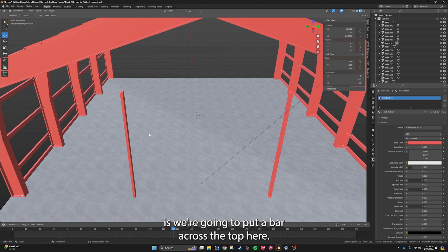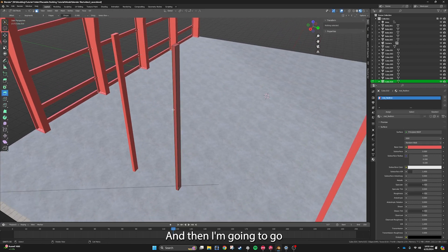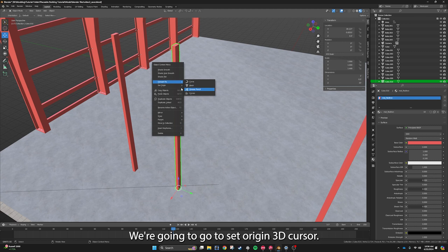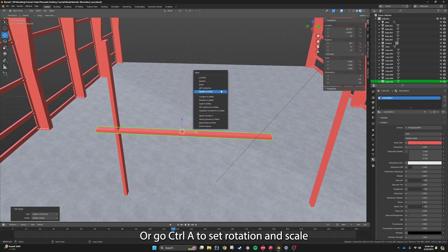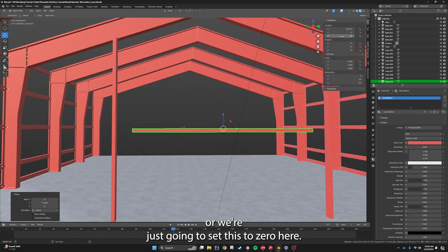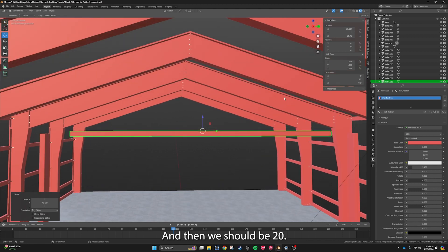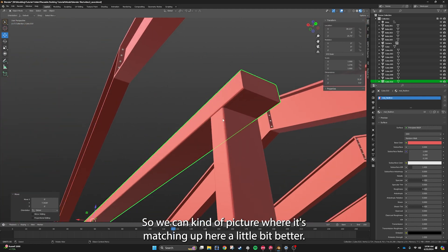The next thing we're going to do is put a bar across the top. I'm going to shift-D another pole, click on the face, shift-S2, set origin to 3D cursor, and rotate it back another 90 degrees so it lays flat. We'll go Ctrl-A to set rotation and scale, set the position to zero, and then we should be good.